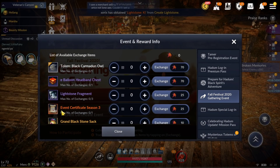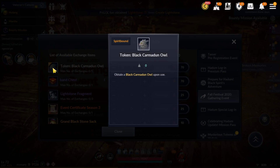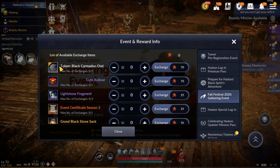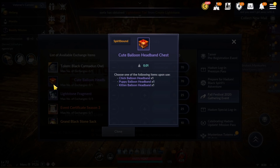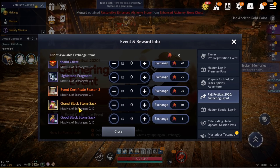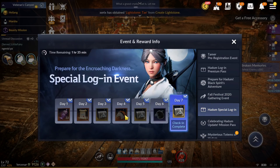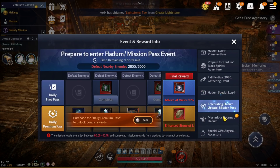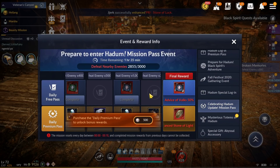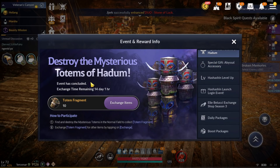Next is the gathering event. Here you can get the Event Certificate Season 3. I suggest to pick the limited edition bed first — for me I'm going to pick this one. After that there's a balloon — I already showed it in the Korea version — a balloon in your hand. Also the totem event is at the end, but you can still get a chance for the totem event.